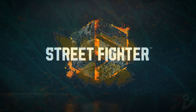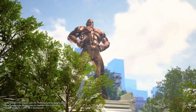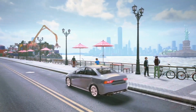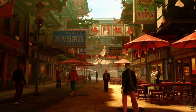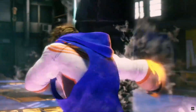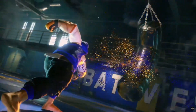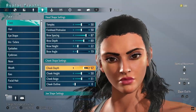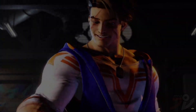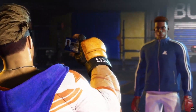Street Fighter 6. We begin the story in Metro City. You'll be able to create an avatar with a high degree of customization and assume the role of the protagonist, joining Buckler Security Services training course. There you'll meet your coach Luke, go through basic training, and set off on your adventure.